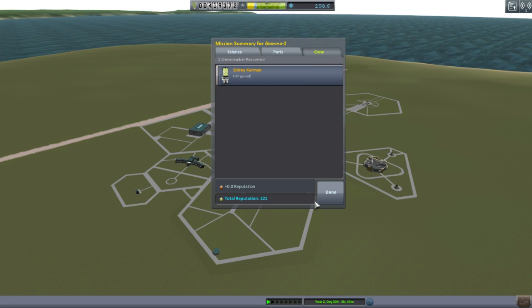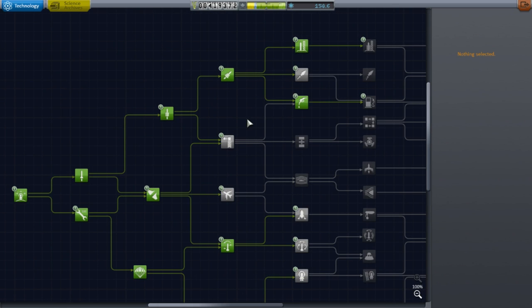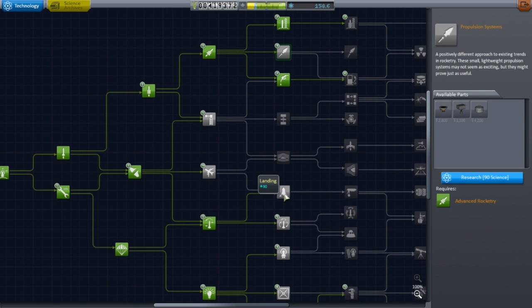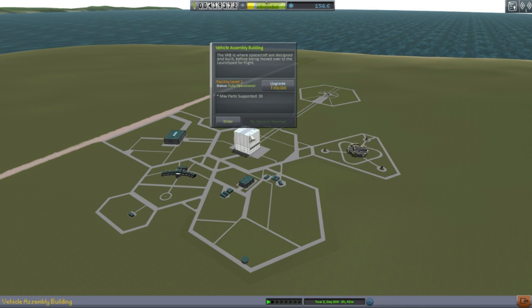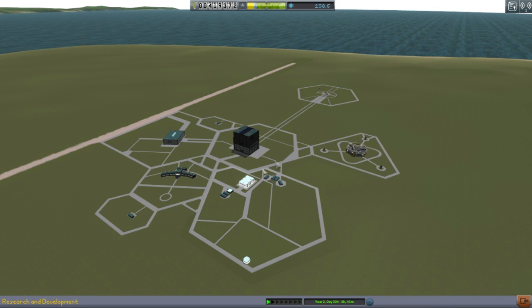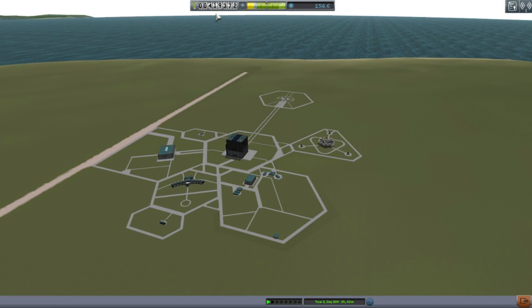We have 88.8 science, 1,200 funds — again far away from the KSC — and Sidri got 4x experience, so that's good. We can look at the tech tree again. They freak out about nuclear, especially after Three Mile Island, and you know how hard it is to launch an RTG. We don't have enough plutonium to put into RTGs — they scramble for that stuff. We're in a good situation now; I think we're one or two missions away from unlocking and getting more than 30 parts.